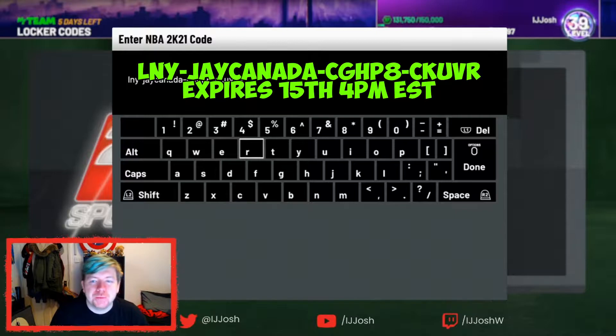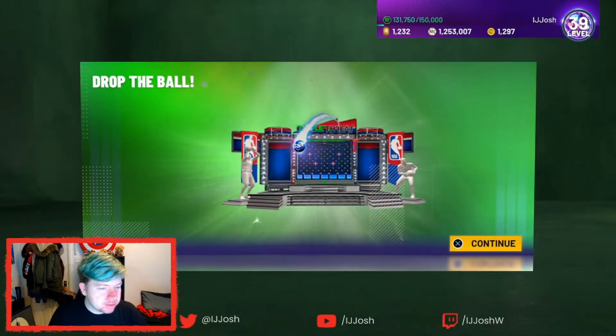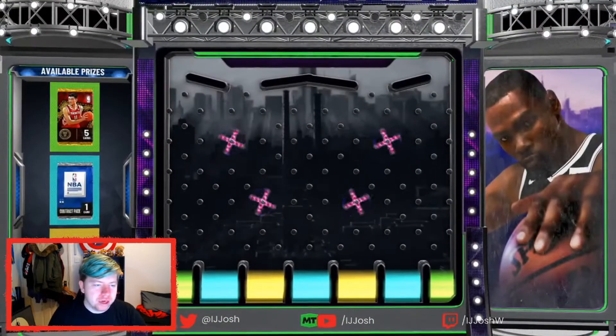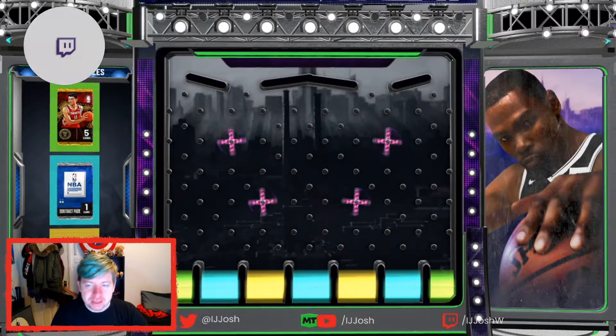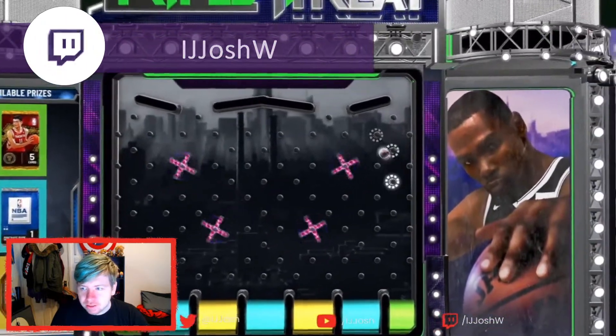The next locker code is J Canada's locker code: CGHP8-CKUVR. All the codes will be on screen so you don't have to hear me waffle on. In terms of expiry, the earliest one expires in 14 hours from this video going live, so you have ample time to enter these locker codes.